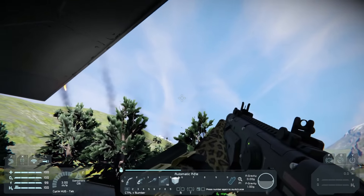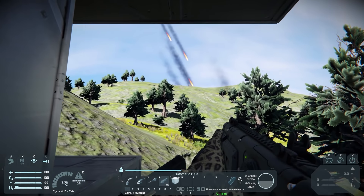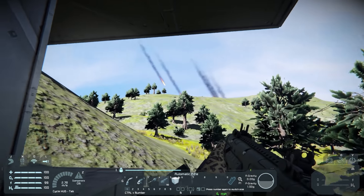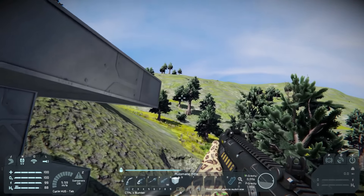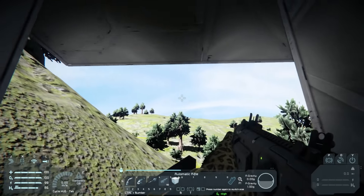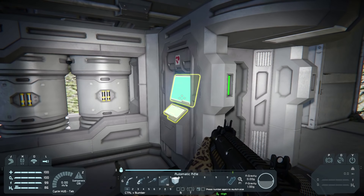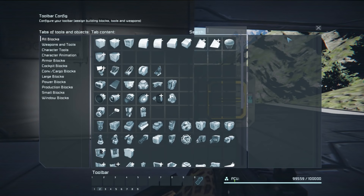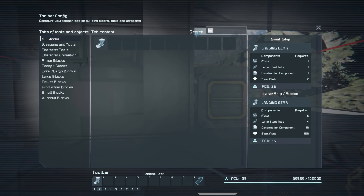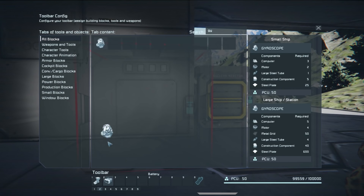We haven't been hit yet. Once it does finally hit us, it's going to be bad — I'm probably going to have to run from the base. Let's set up everything we need for the ship. We need a landing gear, a battery because we're going battery-powered, and a gyroscope — always remember that. Then thrusters, a cockpit, a welder, and blocks.